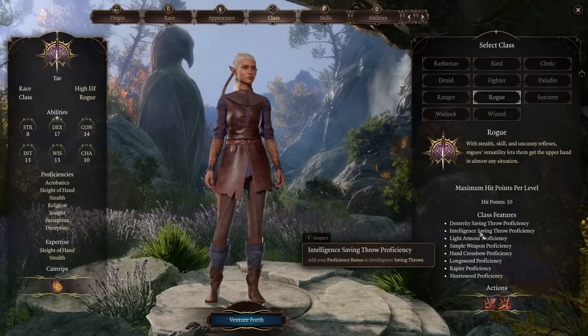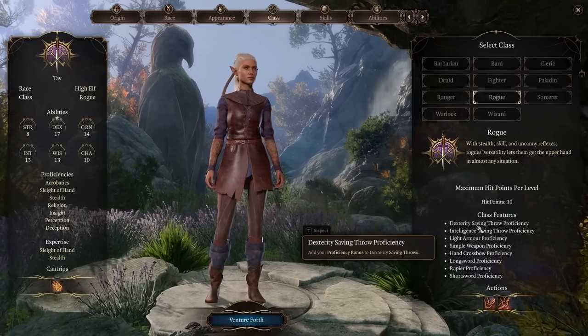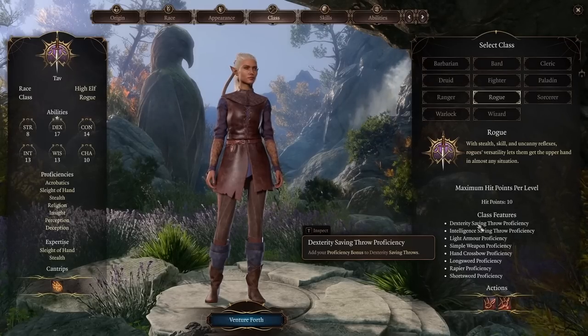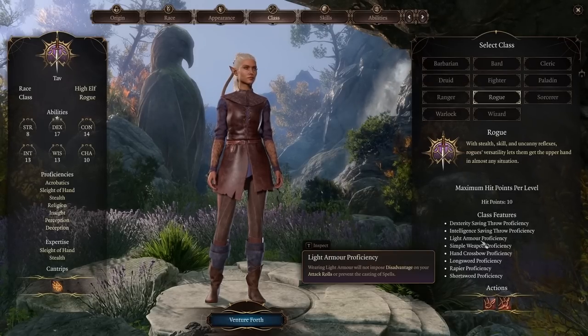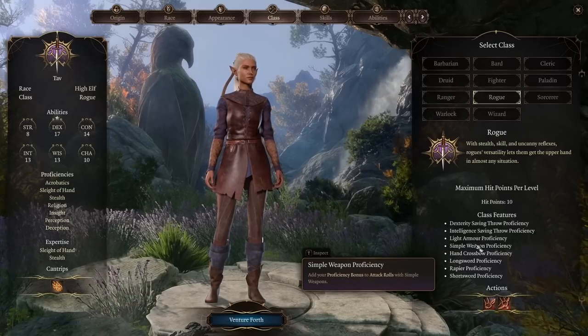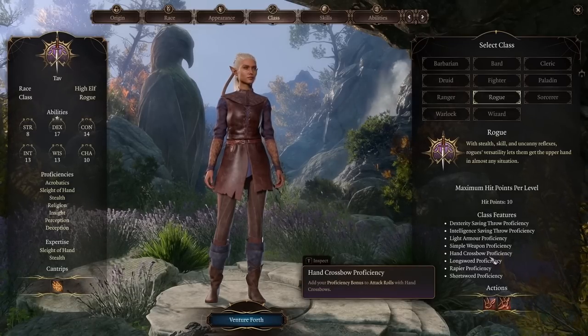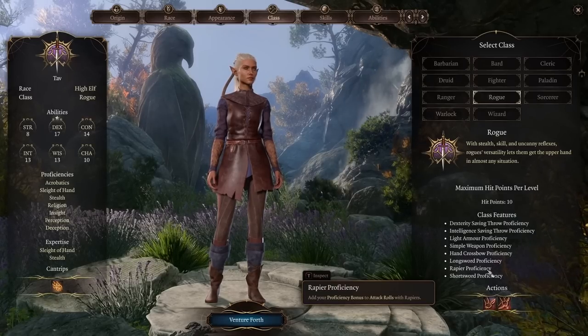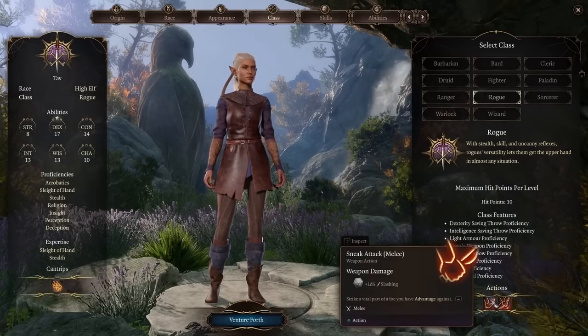But what do we get? We have Dexterity and Intelligence Saving Throw Proficiency. Dexterity will help you avoid damage from certain spells — often area of effect spells — and from falling prone for some things like Grease. We get Light Armor Proficiency, Simple Weapon Proficiency, and then a few other weapon proficiencies which are really useful as a rogue: Hand Crossbow, Longsword, Rapier, and Shortsword. And we get the Sneak Attack action.